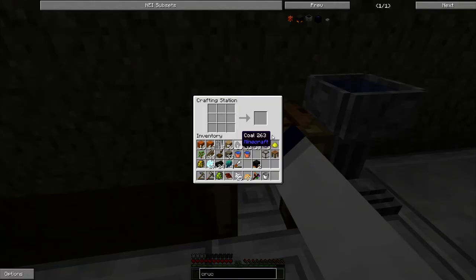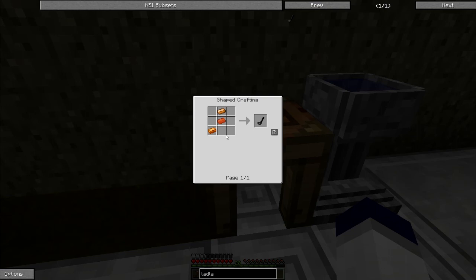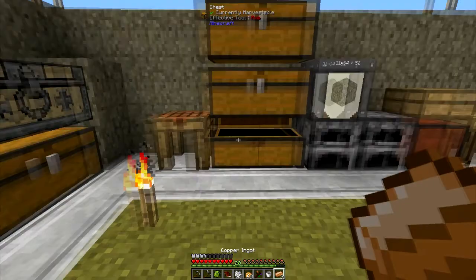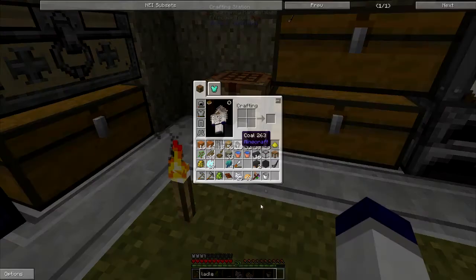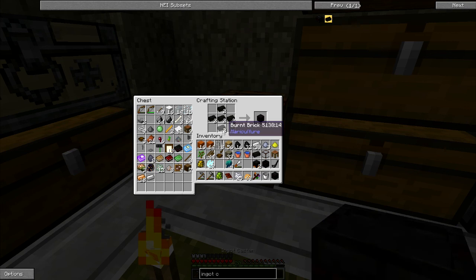Let me look at the block caster recipe - I've got enough for that. The ladle needs copper, which I didn't bring. Then the ingot caster - that's going to be pretty simple, just like that, and that gets me an ingot caster.